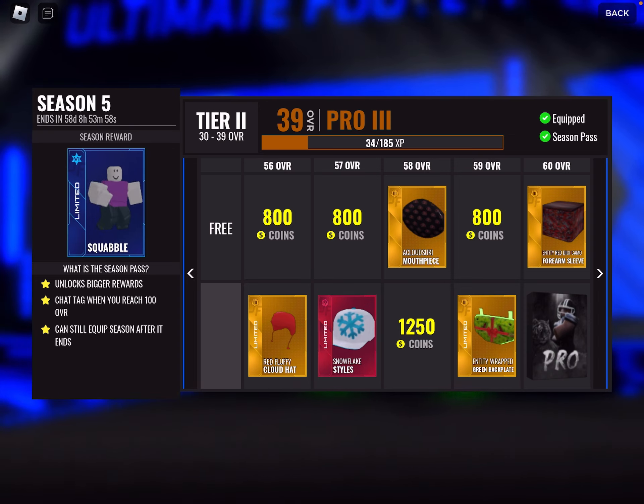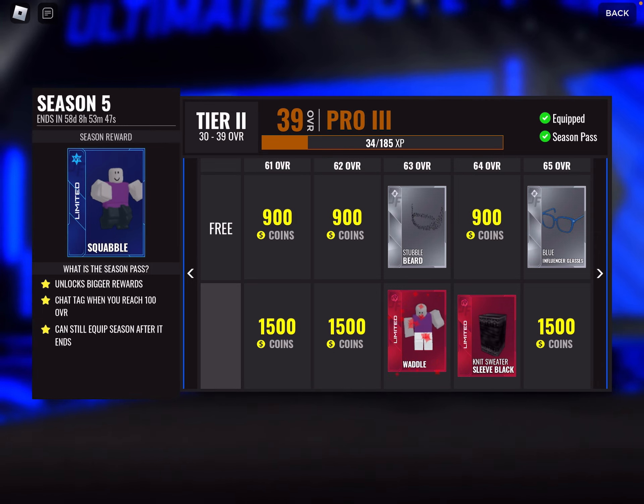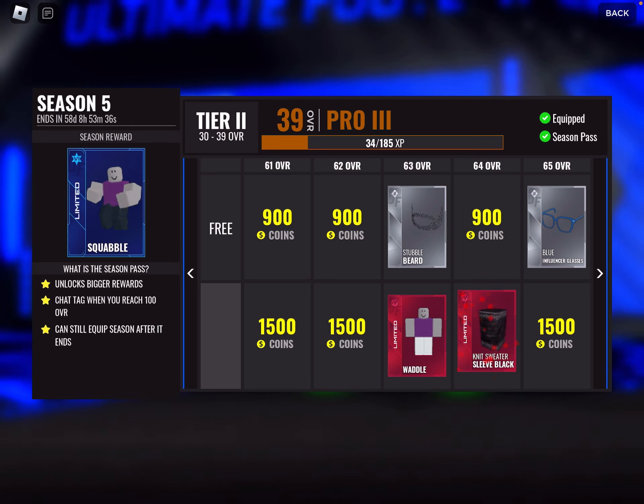Get another green back layer, another wrapped one. Now we get into the good stuff — the rubies. We get our first animation in a while: the waddle animation. I like that a lot, I definitely see myself using this. We get a fire black winter sleeve — looks pretty cool, goes with the black fit.